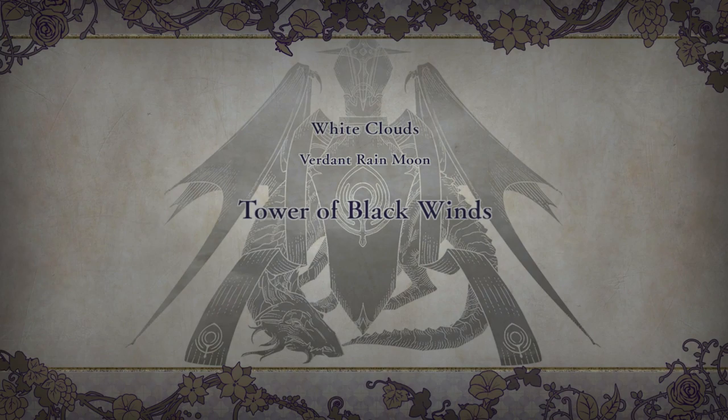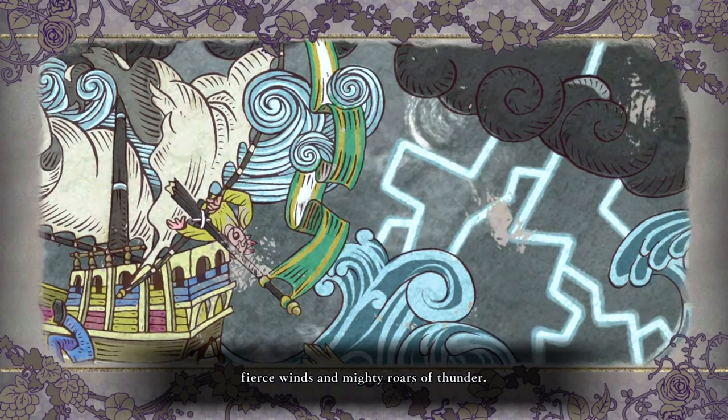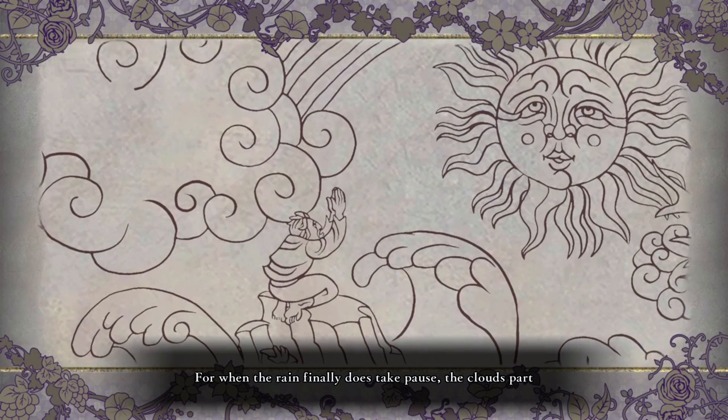Tower of Black Winds. Verdant Rain Moon. The ceaseless rains that satiate the verdant landscape of Fodlan are accompanied by fierce winds and mighty roars of thunder. This abundance of rain, sparkling as it falls against beams of emerging sunlight, is a constant reminder to the people of Fodlan that nature is ever wild and unpredictable. For when the rain finally does take pause, the clouds part and give way to a glorious rainbow.